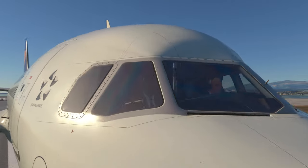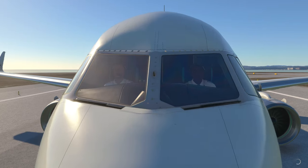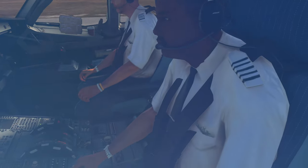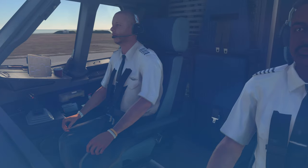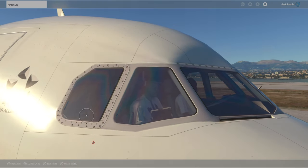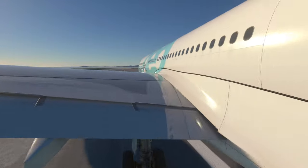In the A320, no problem either. Oh, maybe I spoke too soon — what's this? Okay, they have their seatbelts fastened, but the belt goes through their bodies. Well, it's not really noticeable from a distance, but it would be better if that could be fixed or removed. It's a cool idea, but let's move on. A330.